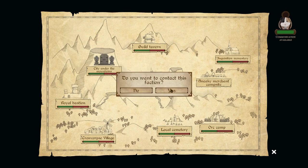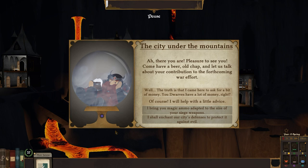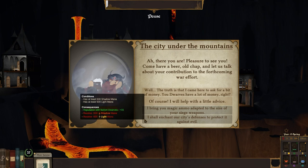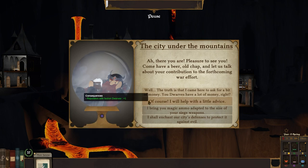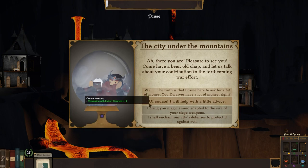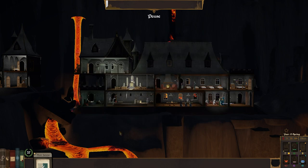They should be on here — the city under the mountains. Yes, I want to see them. Come have a beer, old chap, and let us talk about your contribution to the forthcoming war effort. Truth is, I came here to ask for a bit of money. I bring you magic ammo adapted to the size of your siege weapons — that's going to require arcane mana and alchemy mana. We'll get five prestige points and reputation with the dwarves up a lot. I shall enchant your city's defences to protect against evil — lots of shadow. We can actually gather that, so that might be useful. So we know what we're going to need — shadow and light, or arcane and alchemy.